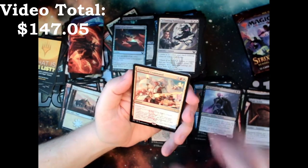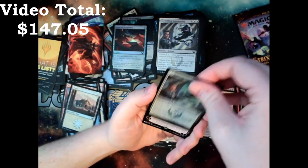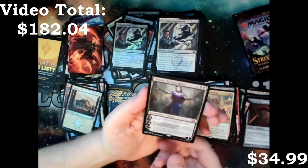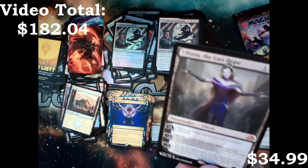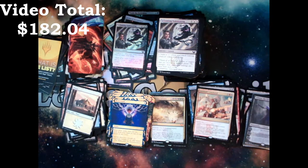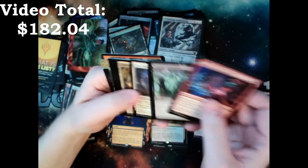We've got a Lorehold Command, a Brainstorm, Inkling Summoning. Liliana, The Last Hope — I haven't seen Professor Onyx yet. That's one I'm hoping to get. But not a bad pull, not a bad pull — I'm not going to complain, that's a pretty good hit. Prismari Command, a Snakeskin Veil, and a Maniticore. Well, that's the end of the box.